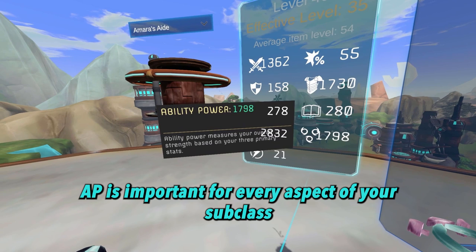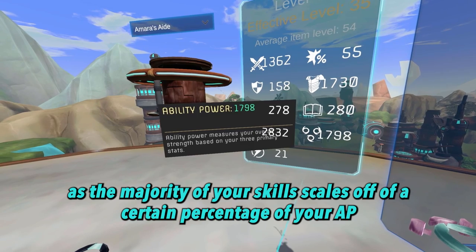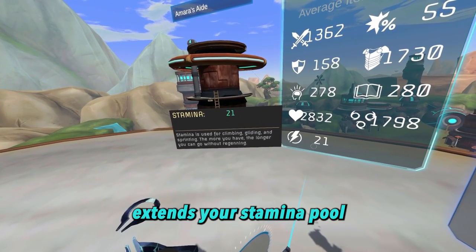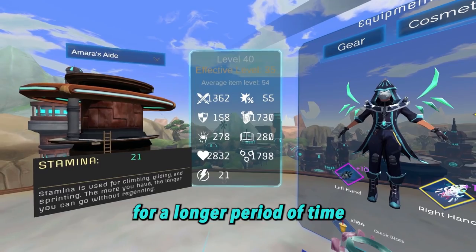Ability power, or AP, is calculated based on the total values of all three primary stats combined. AP is important for every aspect of your subclass, as the majority of your skills scale off of a certain percentage of your AP. Lastly, increasing your stamina value extends your stamina pool, which allows you to perform stamina-draining actions for a longer period of time.